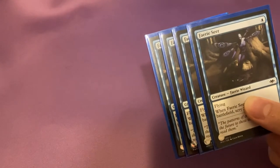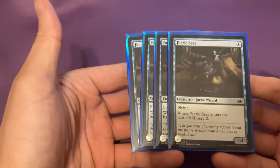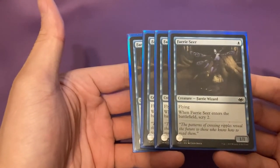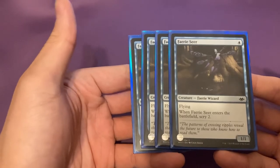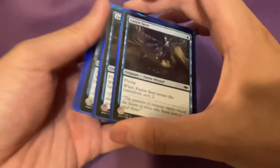Alright, so Pauper is a format subject to a lot of variability. You can literally make anything work as long as it has some good cards. We will be starting this deck with four copies of Faerie Seer. Faerie Seer is very good because it's a flying body — one mana, flying, and when it enters the battlefield, Scry 2. This will help you filter and find whatever you're looking for.